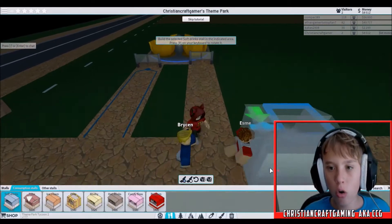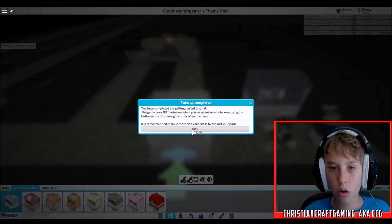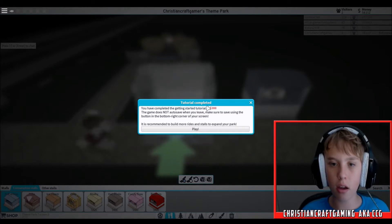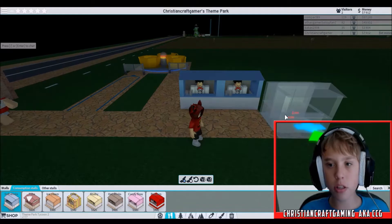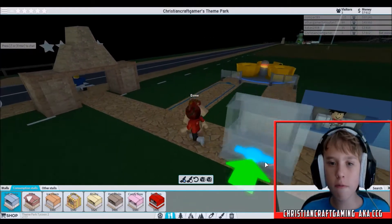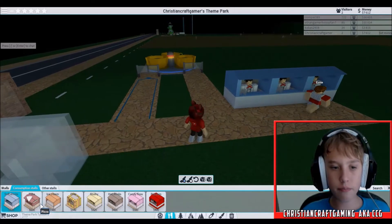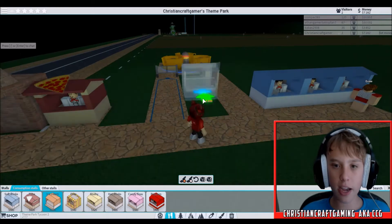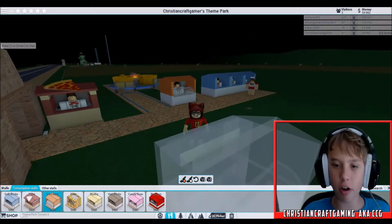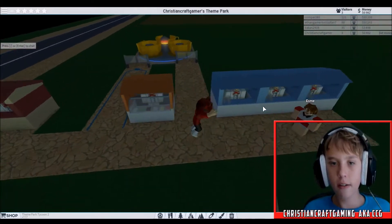Stalls — I'm going to put a bat right there. We're going to start off with our park. We're going to put some drink stalls right there, just in case people get thirsty. I'm going to put some pizza — everybody likes pizza, right? Put some ice cream too. Everybody likes ice cream. And then we have the most intense ride at the park — which isn't saying much — the teacups.